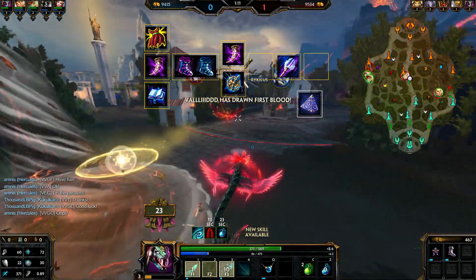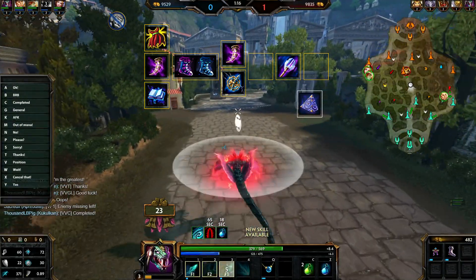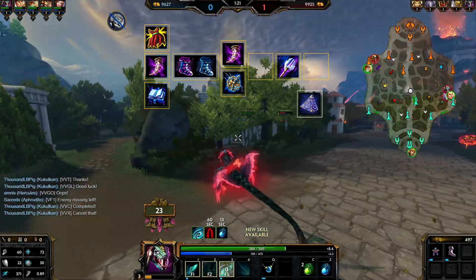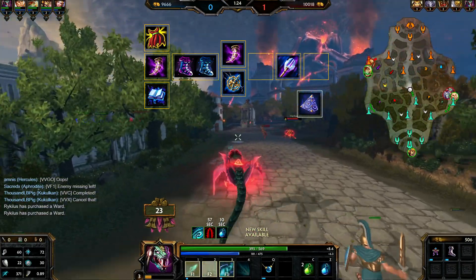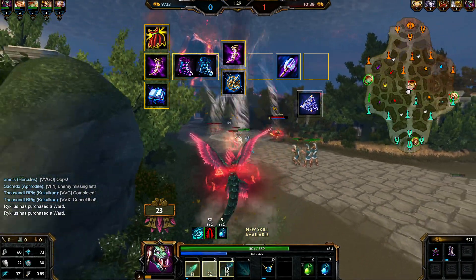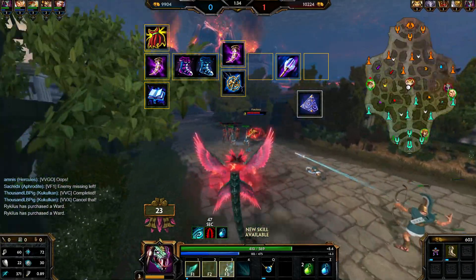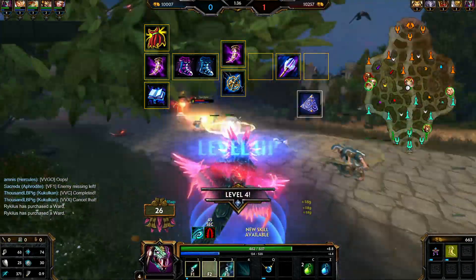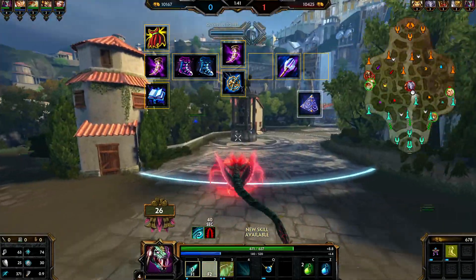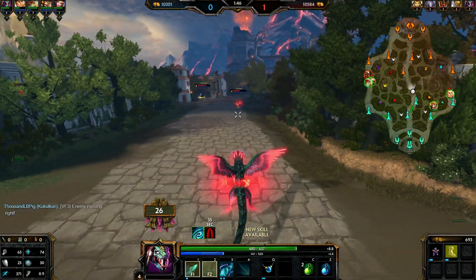Later get Bancroft's Talon or Chronos' Pendant depending on the god — Bancroft's helps with lifesteal sustain, while Chronos' Pendant suits cooldown-dependent gods like Janus and Isis. Eventually most mages grab Rod of Tahuti — it's a staple, a huge magical power boost, like Deathbringer for physical damage dealers. Also get some wards. You need to protect yourself because there's jungle on both sides, and if you don't ward you'll get ganked repeatedly.